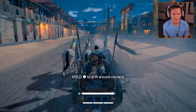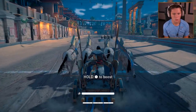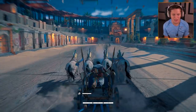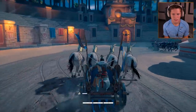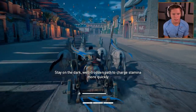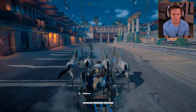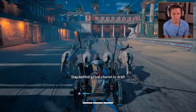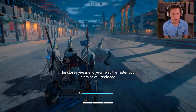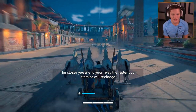That was beautiful right there. How do we catch up to him? I feel like he's a little bit faster than us. We can hold X to boost - we want to boost in the straights and drift around the corners. Stay in a dark well-trodden path to charge stamina more quickly. Charge it up on the straights, then use it. Stay behind them to draft - that's cool.